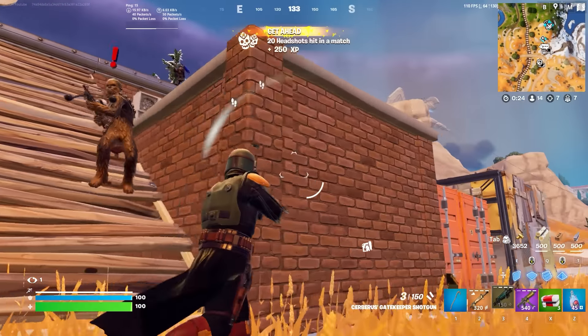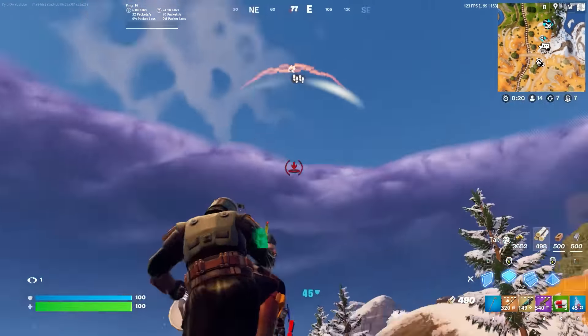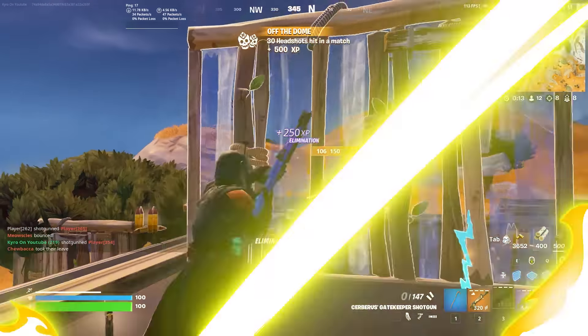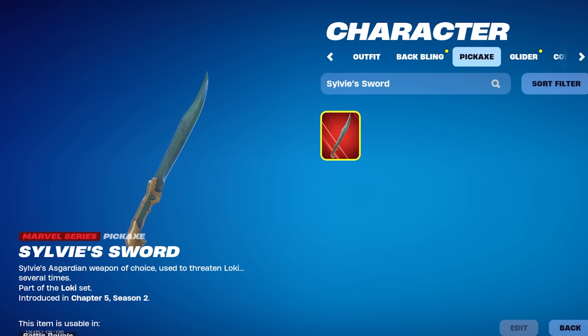The design of the Fibro Axe is so clean and it's going to work in with so many different skins. My favorite part about it is that the design isn't really showing off that this is part of the Star Wars franchise — it actually looks really simplistic and could just be a regular Fortnite pickaxe. The same could actually be said for Sylvie Sword as well.